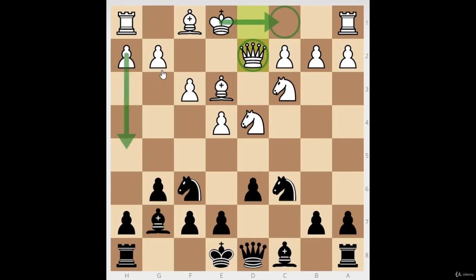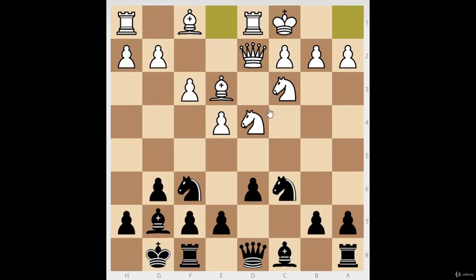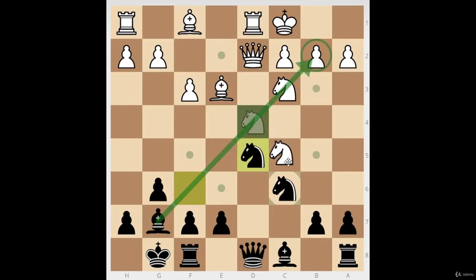If they don't take on d5, they continue with what's called the Yugoslav Attack — casting long because they want to get the pawns rolling after I castle short, giving us opposite-side castling. Let's take a look. We castle and I'll show Black's main ideas: basically, if they let you, always play d5, because when the center opens up and the Dragon bishop looks down that diagonal, it's very unpleasant for White.